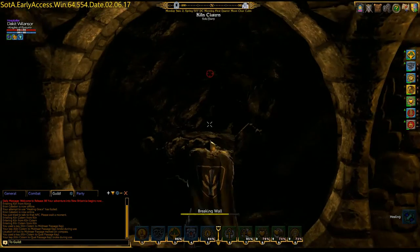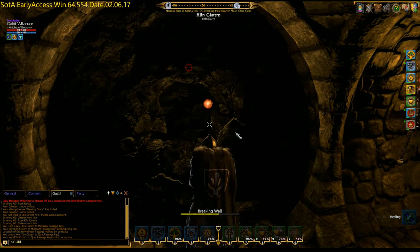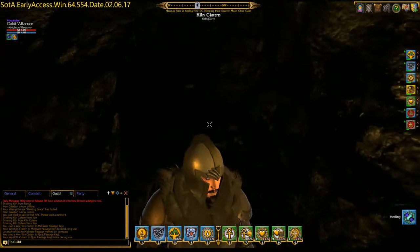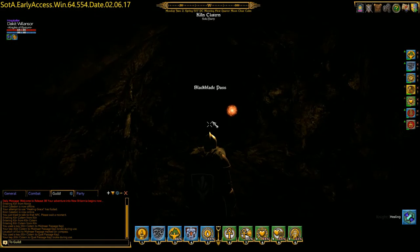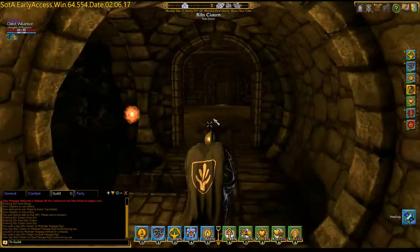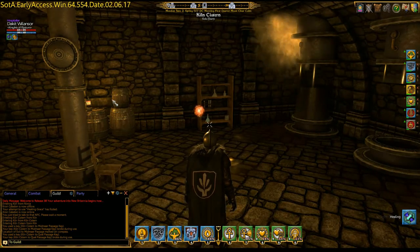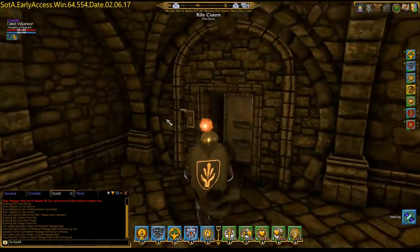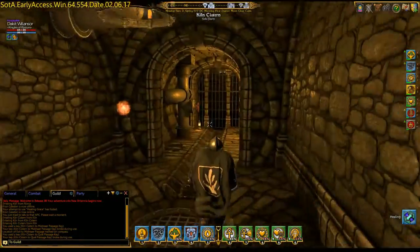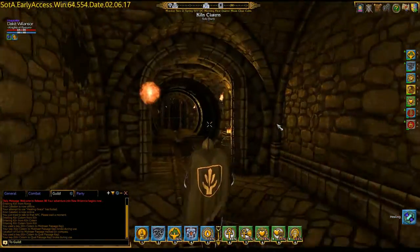I don't see the guardian of the key that's normally in here. That could be because of a bug, or maybe it doesn't spawn every time, or because I already completed it. But there is normally something in here — a guardian that holds a key, probably to that passage. Normally you'd come down here and click on this to raise the water. You can raise it and lower it as many times as you want, and there will be reasons to do that.